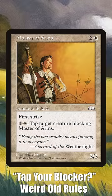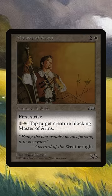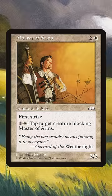When I first read Master of Arms, it didn't make any sense. Its ability looked like the least useful one I'd ever seen, paying 2 mana to tap target creature that's already blocking Master of Arms. Under the current rules, its ability does literally nothing.